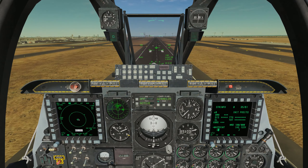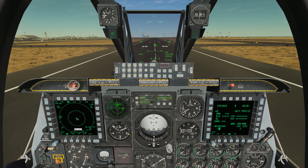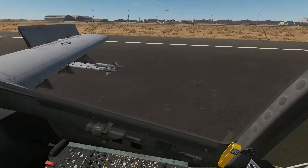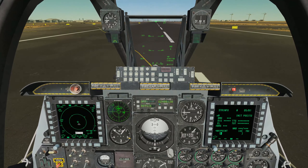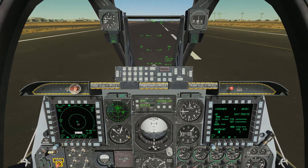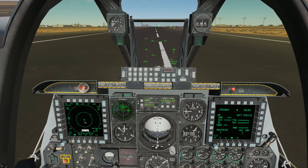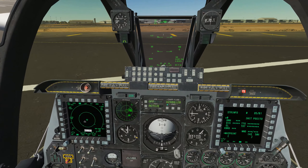We're right on the touchdown zone. Line it up. Little corrections, little corrections. Power back to idle. A tiny little flare — and we have touchdown. We'll deploy our air brakes and start lightly tapping on the brakes to slow the airplane down. Bringing our nose wheel steering back on so we have control as we slow down. Without fully coming to a stop, we turn off the runway onto a taxiway.